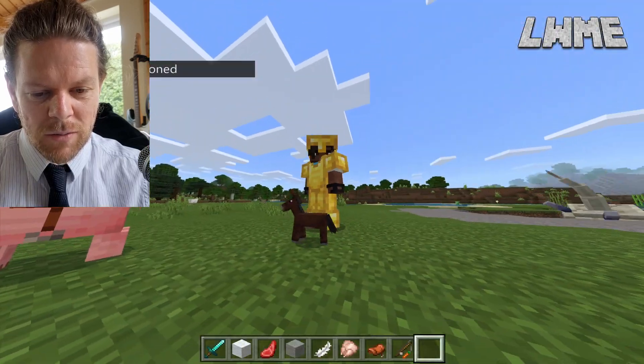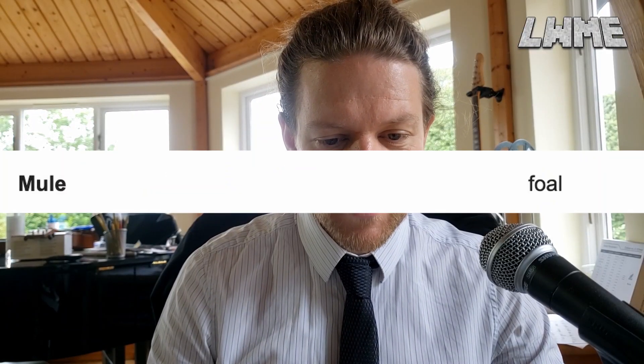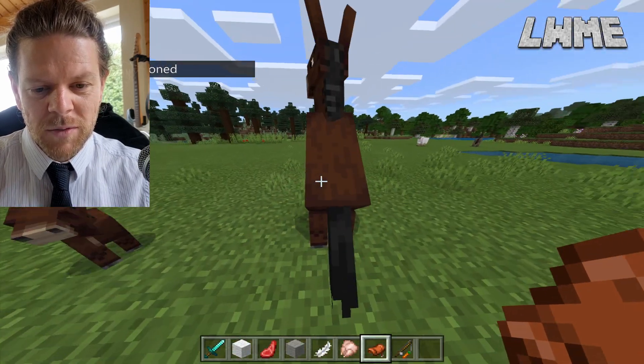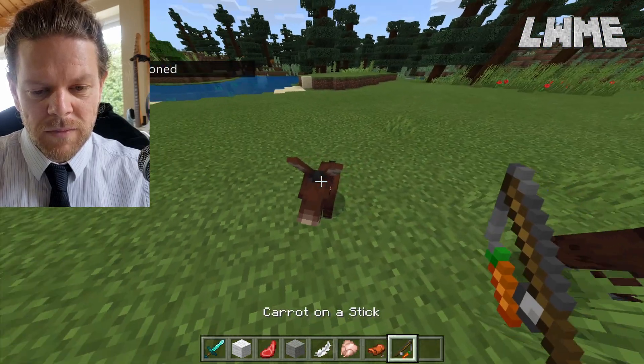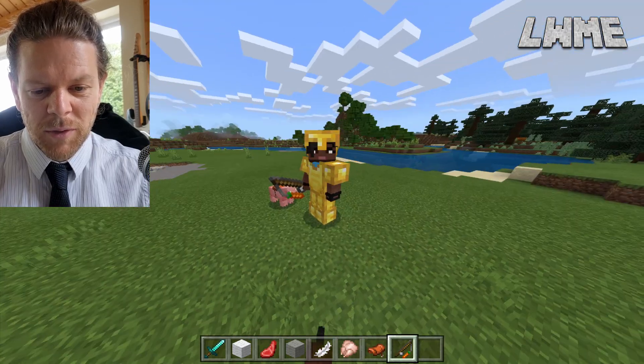I didn't know mules were that small — is that like a baby mule or something? I can't ride it. I want to get on this mule but I can't put the saddle on it. Okay, let's summon a normal size mule. He doesn't want us on — is it interested in the carrot? Well the pig's interested, of course. I wish I could ride that little mule, that would have been awesome.